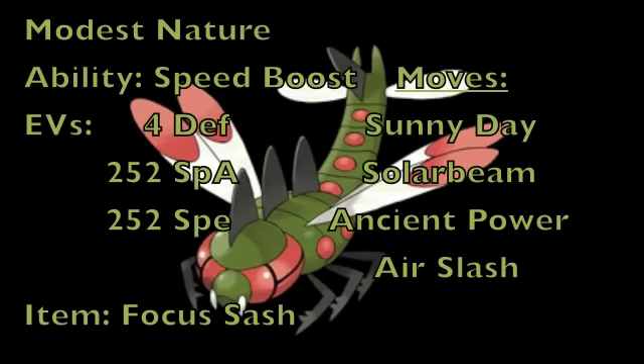This moveset is meant to be an anti-lead to Gen 5 leads — or at least ones that I've seen. We're going to give it a Modest nature to increase Special Attack but lower physical attack, and the ability Speed Boost.